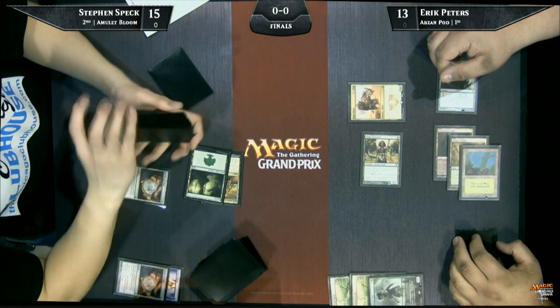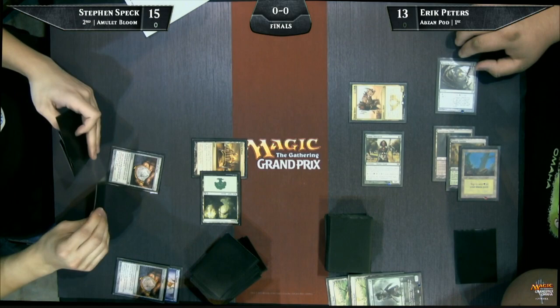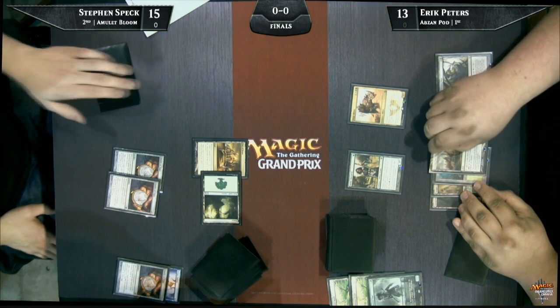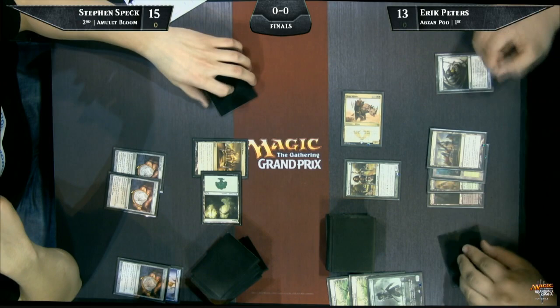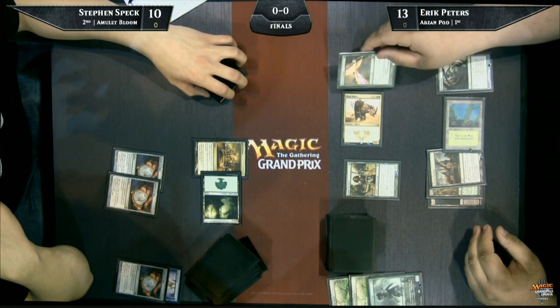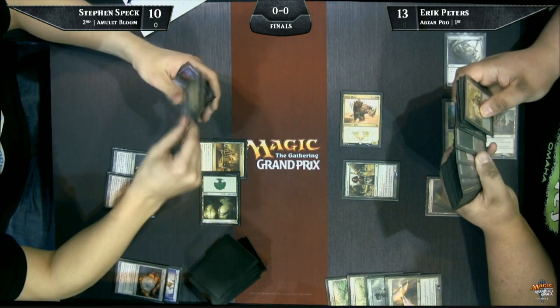Steven is generally what we call a goldfish deck — he's not going to interact with you much at all, especially in game one. Steven is really just trying to do what he's trying to do and go off, so Eric is just trying to put the pedal to the metal. Third Amulet of Vigor — not what Steven wants to see. You're seeing part of the downside to playing a deck like Amulet Bloom, and part of the reason I'm surprised to see it here, is that it is not a particularly consistent deck. It can draw like this, three combo pieces of the same kind, and then just have nowhere to go. He needs to find a bounce land and something to ramp into.